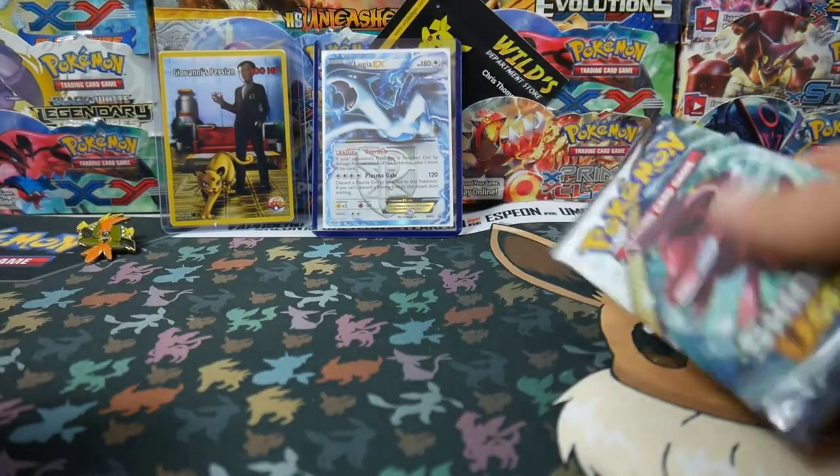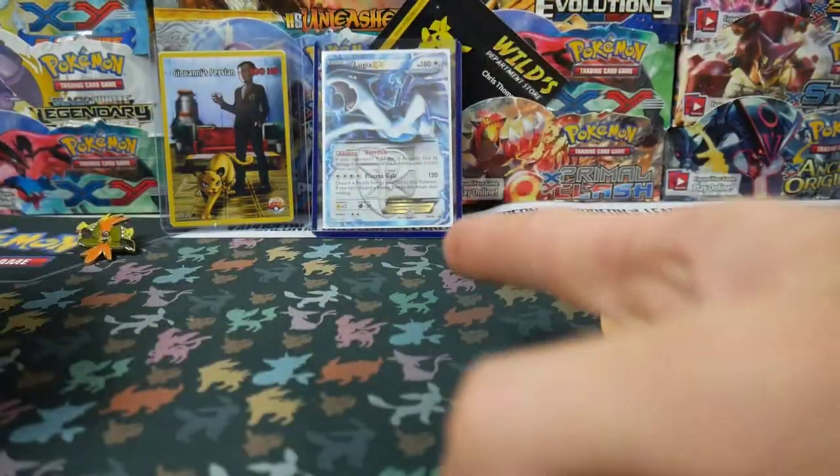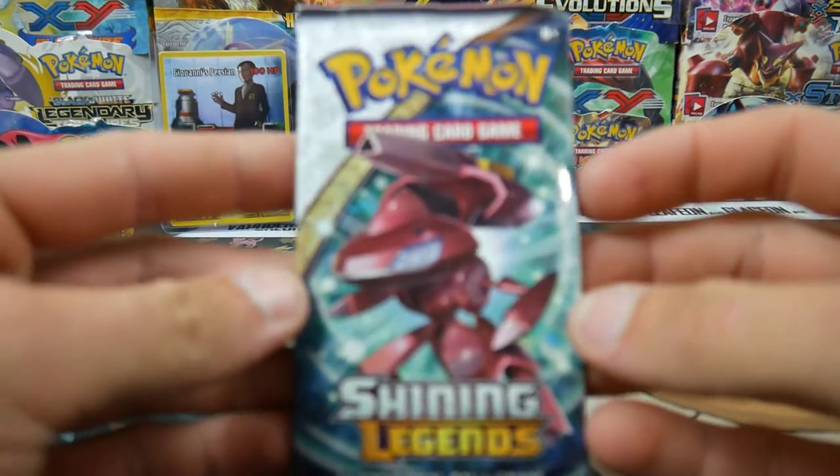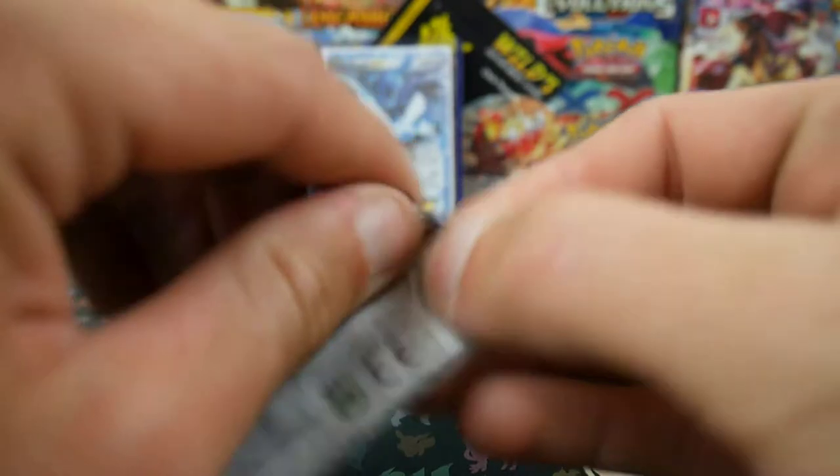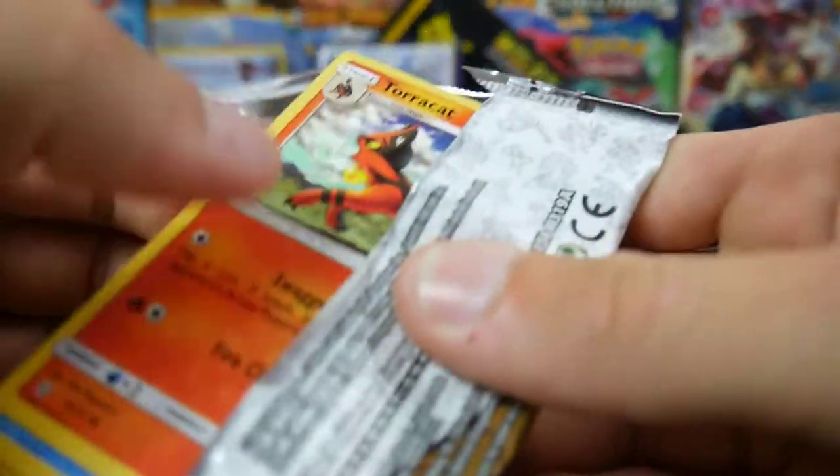Oh no. We're going to have to... It's all coming down to Shining Legends right now. But that's okay because we got that Black and White Lugia EX. All comes down to Shining Legends right here.